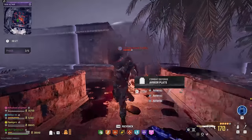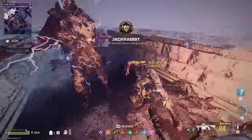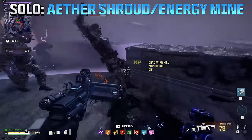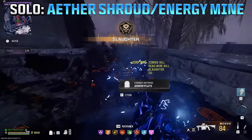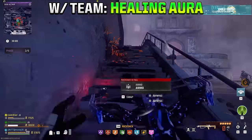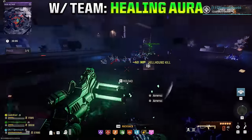For the Lethal, I'd recommend any Explosive that you're comfortable with or a Molotov. For your Field Upgrade, if you're planning on going in solo or maybe joining a team later on, I'd recommend using Aether Shroud or Energy Mine. But if you are going in with a pre-made team, it is nice to have somebody with Healing Aura to get people back up.